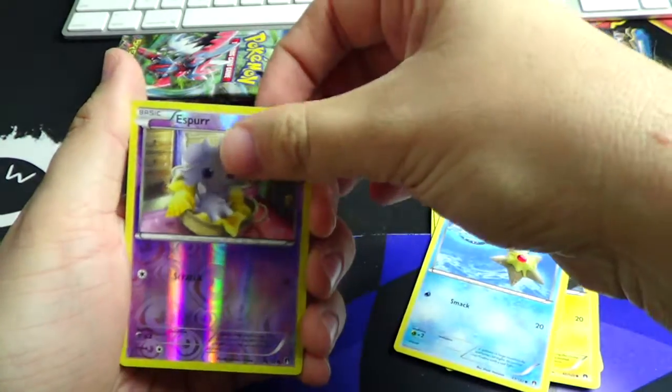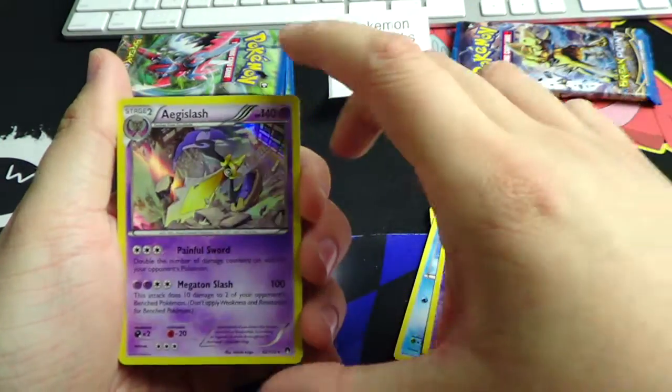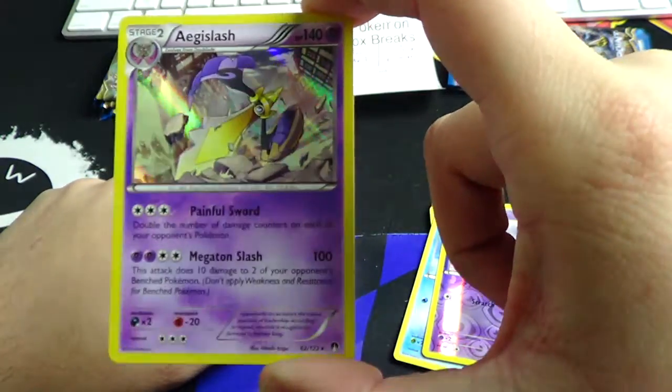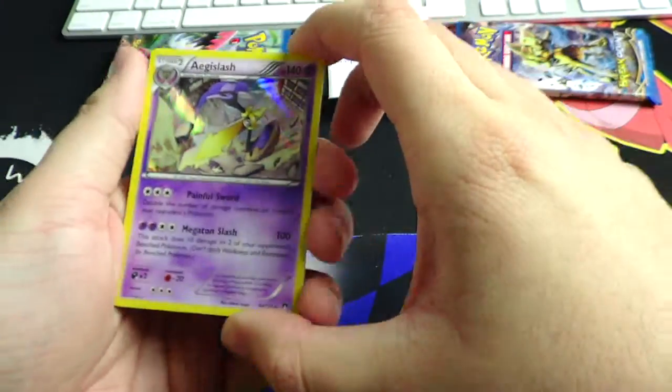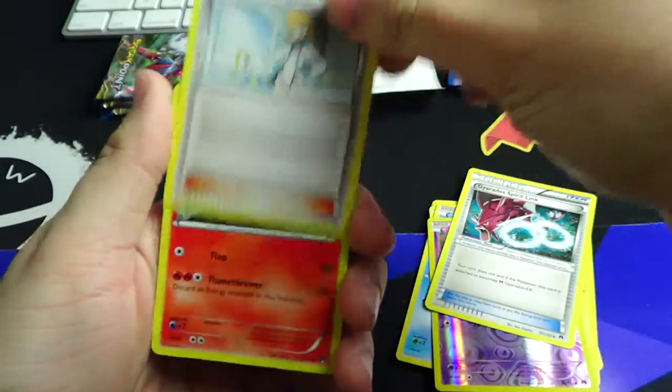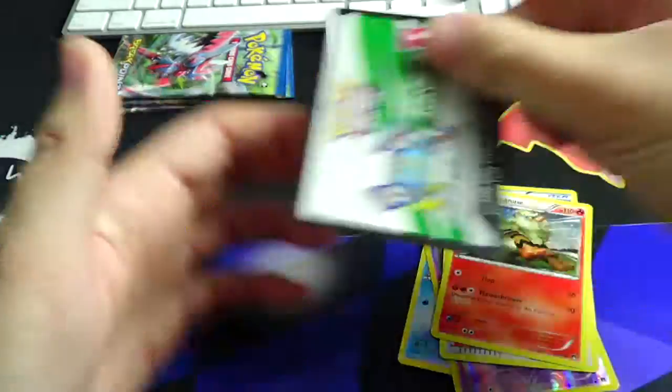We got an Esper reverse and an Aegislash regular hollow — that is going to count for one point. So I'm gonna go ahead and set that aside; that is already one point going to Josh. Alright, second pack.